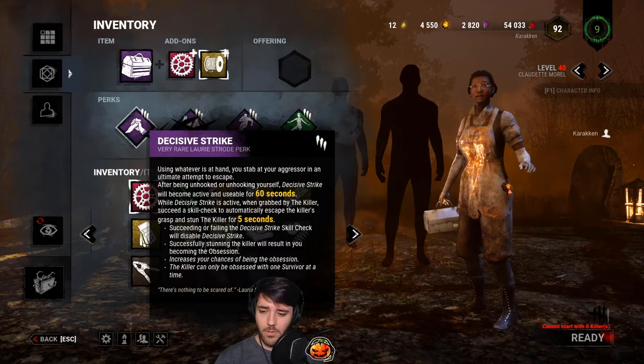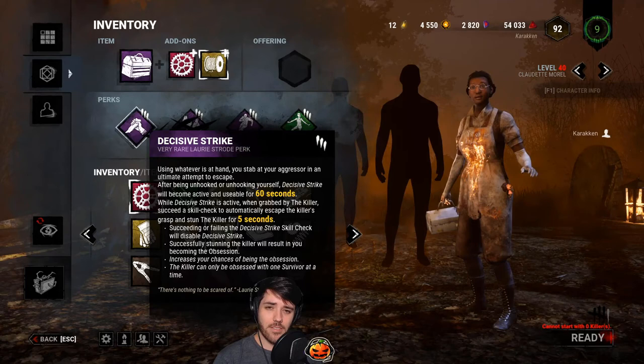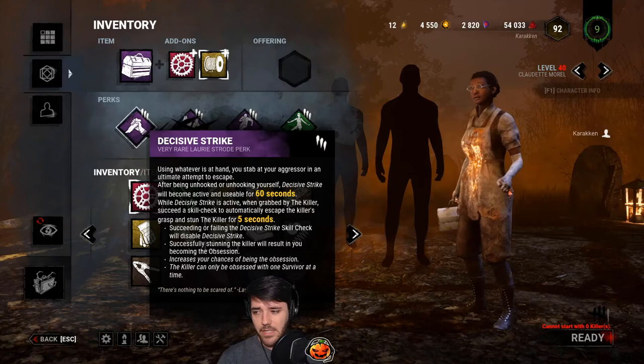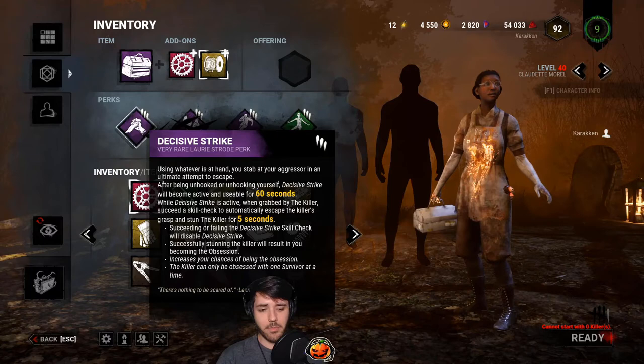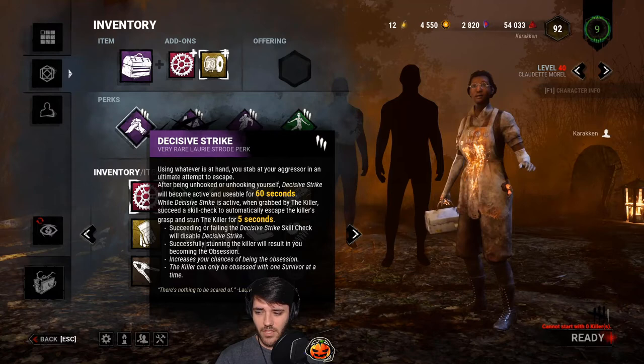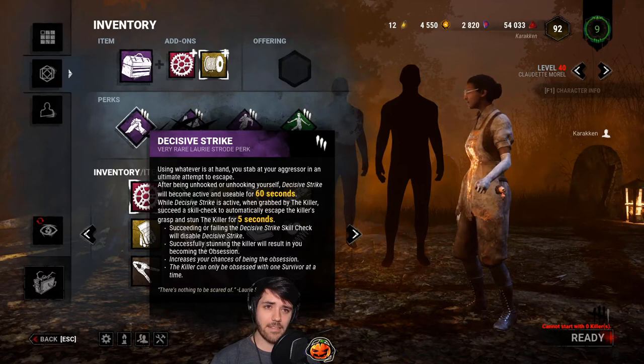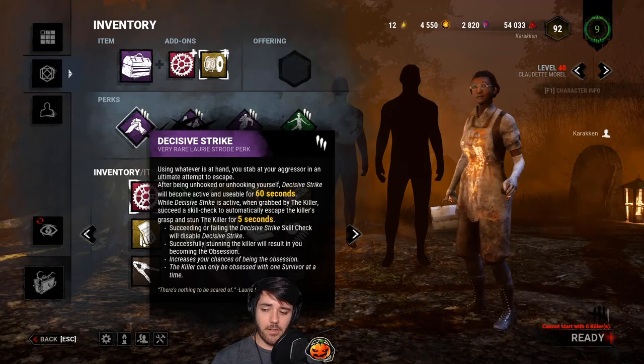Decisive Strike needs to be changed so that if you start working on a generator it deactivates. It doesn't turn off if you miss a skill check, but it deactivates. I really like the tech of someone unhooking you, jumping in a locker, and forcing them to pull you out and getting DS'd — I think that's interesting and good gameplay. But the fact that a really good survivor can abuse this to finish the objective and leave while the killer can't do anything about it is not okay. If a survivor has Decisive Strike on the active 60-second timer and they touch a generator, it should be deactivated.